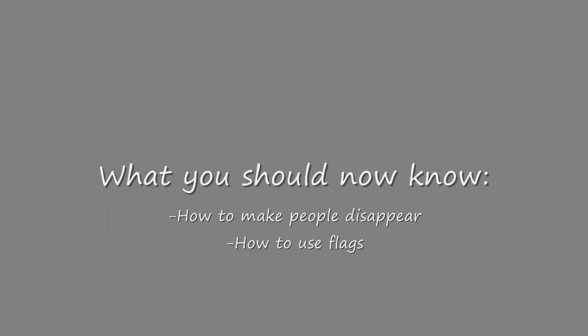Thanks to this tutorial, you should now know how to make people disappear and how to use flags. If you don't understand either of these concepts, you might want to try rewatching this tutorial.